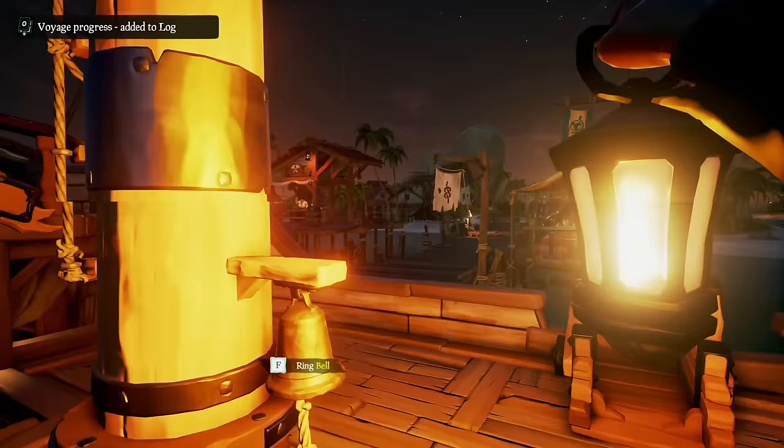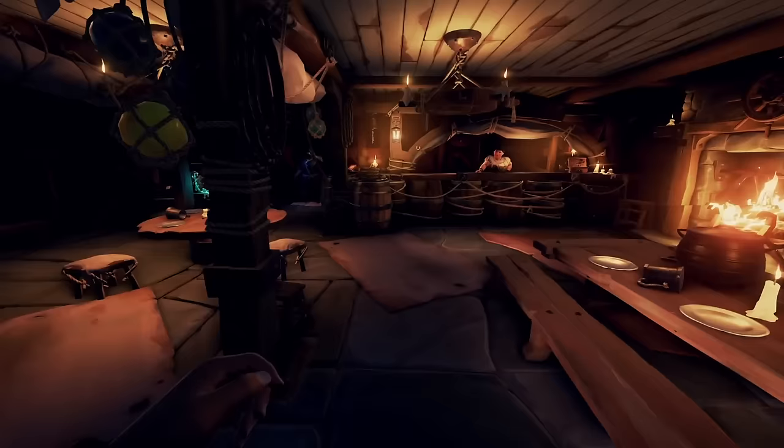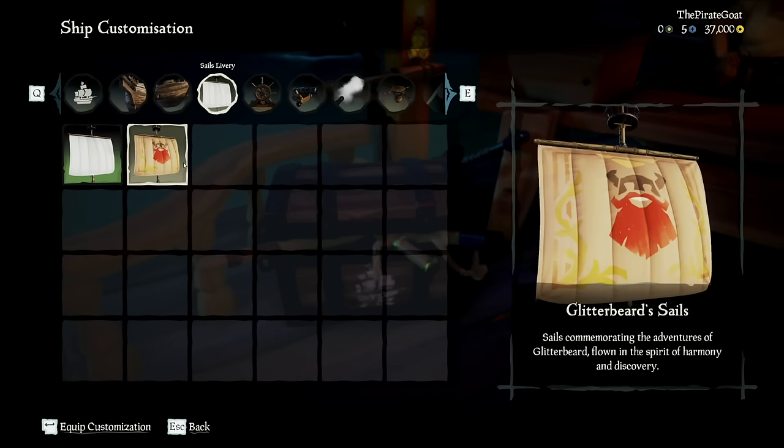You always wake up at the tavern — unless it's a fresh pirate, then you'll wake up on your ship. Either way, you are still at one of the outposts. Head to the tavern and read an available journal at every outpost for the commendation My Maiden Voyage. Upon reading that, you have already unlocked the Glitterbeard sails, completely free and available in your ship customization chest.